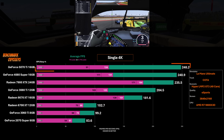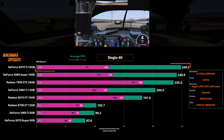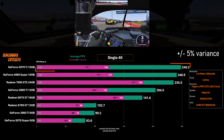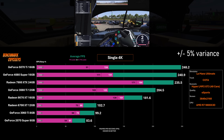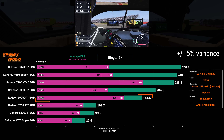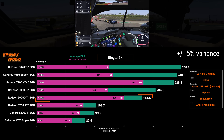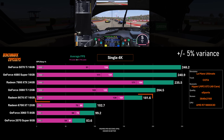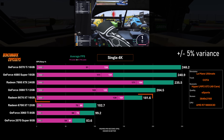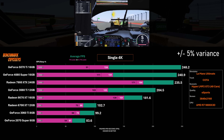The 5070 Ti leads the chart with 248 FPS, which is a 3% advantage over the 4080 Super. But there is definitely at least a 5% performance variance when dealing with live AI runs, so I think there's a tie here amongst the top three cards, including the 7900 XTX. The newest Radeon, the 9070 XT, is actually down in fifth place beneath the 3080 Ti. This performance is disappointing, especially if we think about other titles frequently reviewed like Cyberpunk, Black Myth Wukong, Alan Wake 2. But when it comes to a niche title like Le Mans Ultimate, it's got a long ways to go.